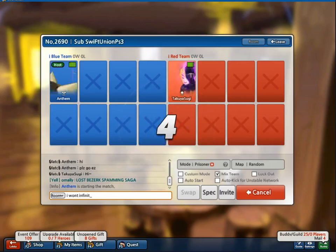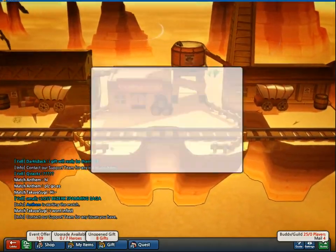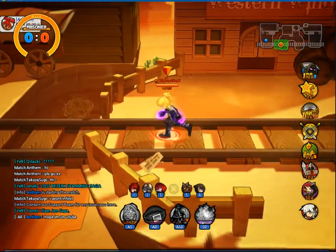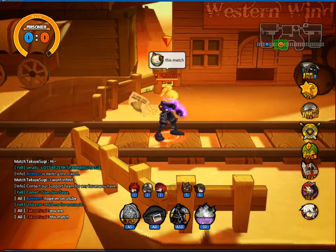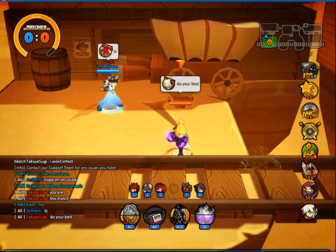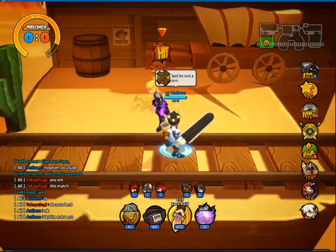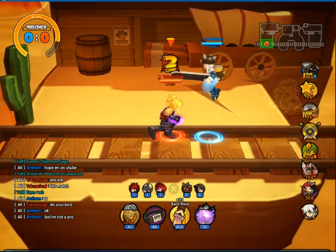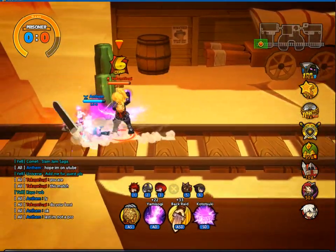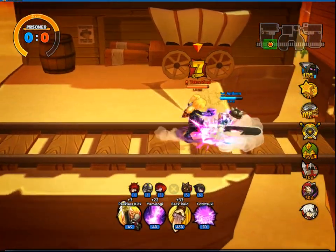Please go easy. I won't infinite — I might edge him, though. That's not going easy, but we're going to try and go easy on this guy. You've got to learn somehow, though. If you're a Zerker and you're playing Zerker, you shouldn't have to ask anyone to go easy on you, no matter who they are. We're just going to do combos on him. But if we were going hard on him, we would definitely edge him right about now.